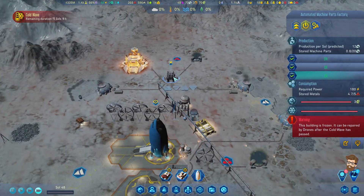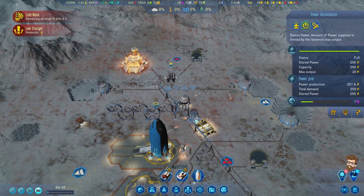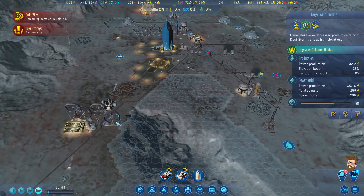This one's actually frozen because it was offline for so long. That's actually a problem for me — resources are low. Because this factory is not operational, I do have a surplus of power at the moment, which is a good thing. Once the subsurface heater's done, I'll go ahead and slap it down there. That factory will need immediate maintenance once I thaw it out.